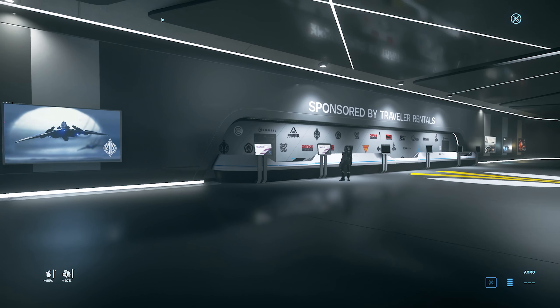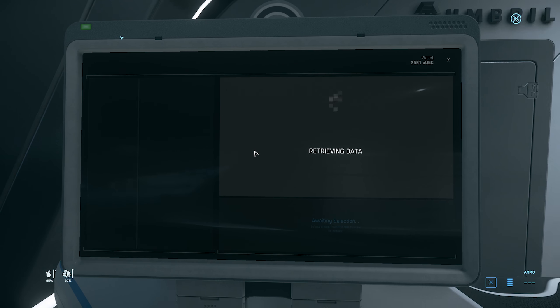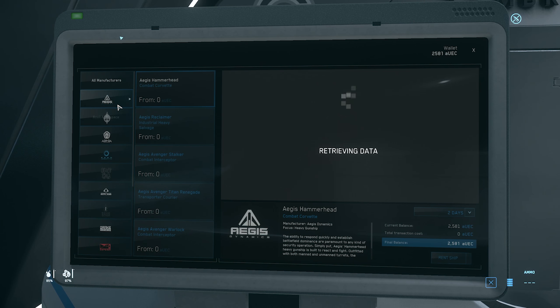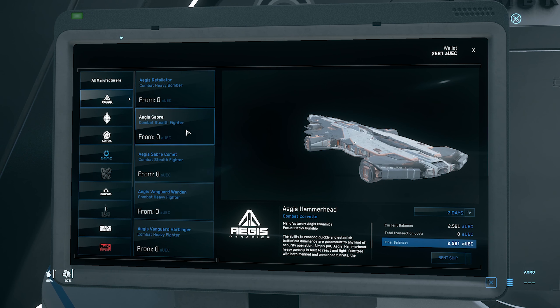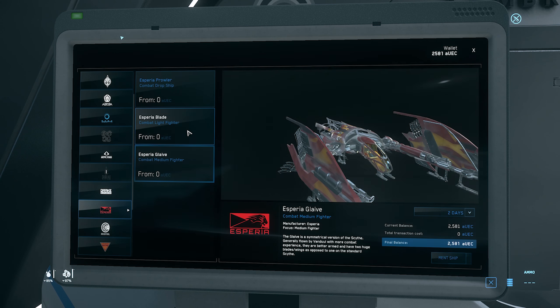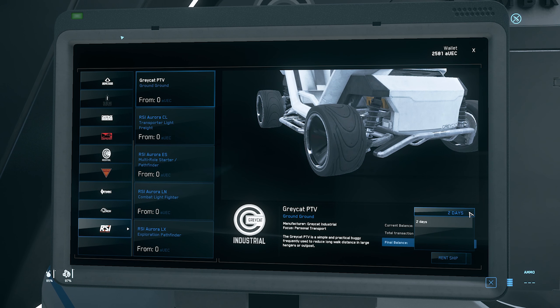We've got the traveller rental terminals, so this should have every single ship that's been previously rentable available for rent here. We shouldn't have the promo ships — so you'll have the Saber but you won't have the Saber Raven, for example. But other than that, it should be pretty much every ship that was flyable. You don't have access to the Scythe, but you do have access to the Glaive and that sort of stuff. Try out all the ships — you'll get 48 hours rental on them.